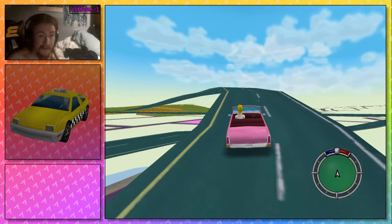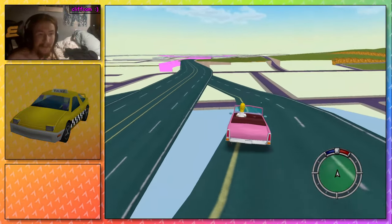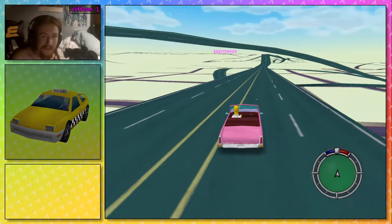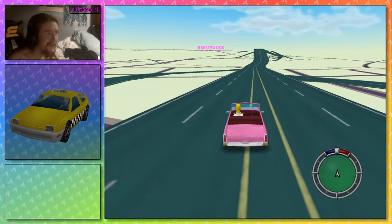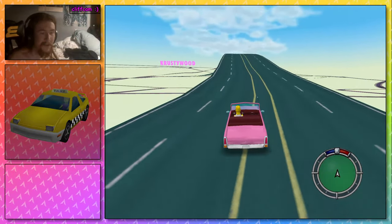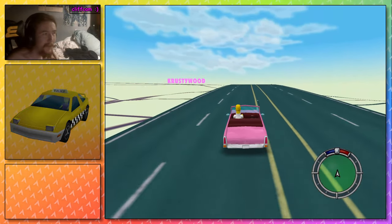Pending some buildings and more textures, this is Los Santos in The Simpsons Hit and Run — with a bit of a Simpsons twist. I turned the Vinewood sign into the Krustywood sign, because I want it to still feel like the Simpsons universe. But the map is Grand Theft Auto San Andreas.